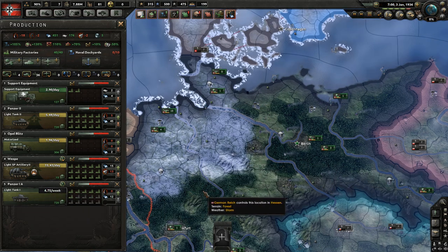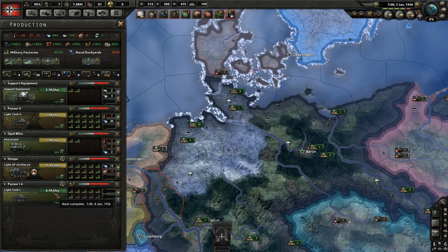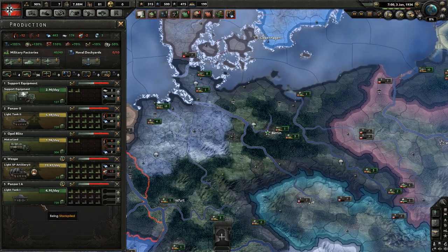We're producing four of the Panzer I variant a week. If I select this button, it will convert existing Panzer Is to this variant, which is significantly quicker. That means any existing Panzers will now get the benefit of extra reliability and extra speed.